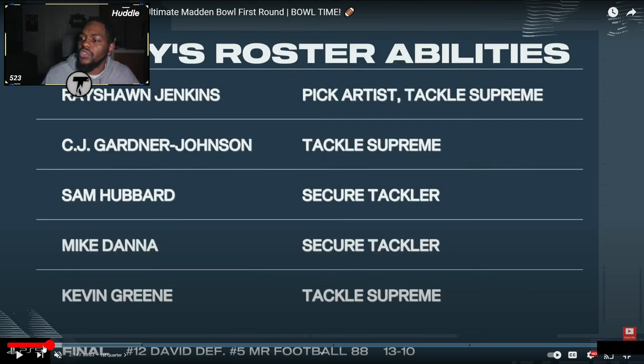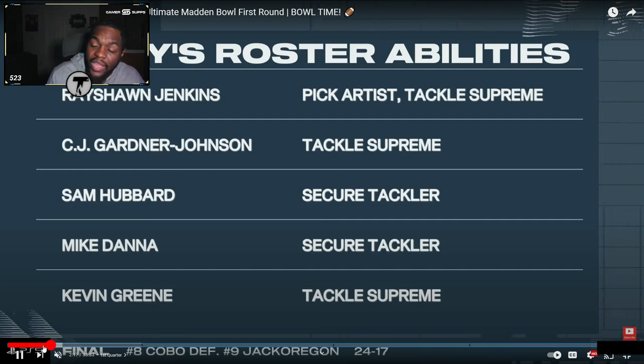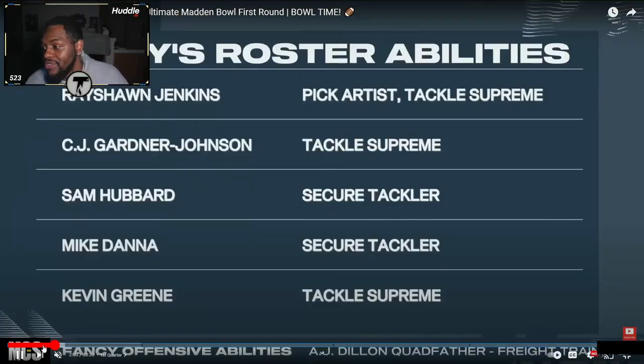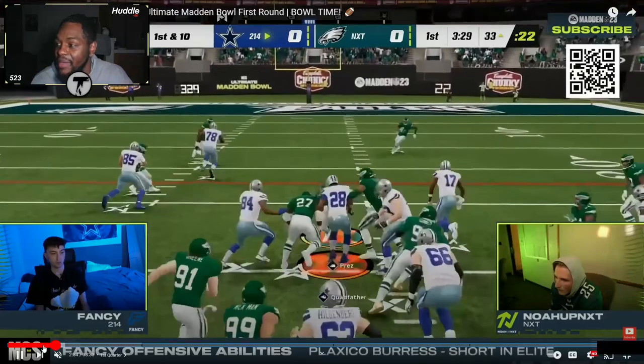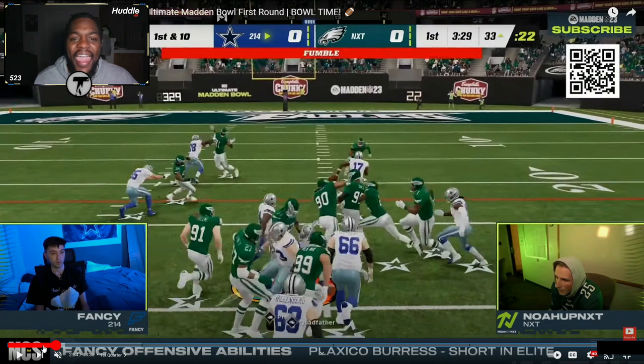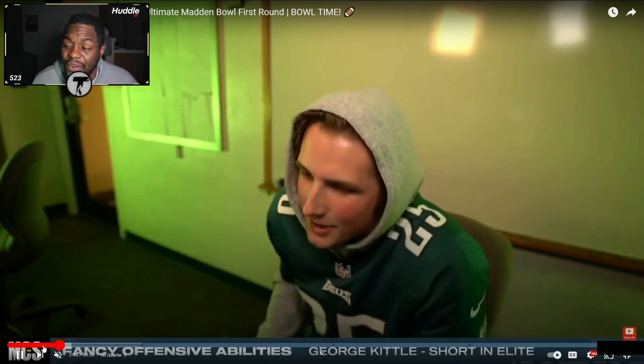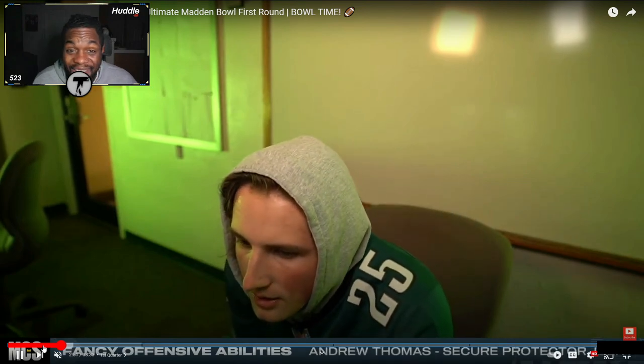On defense, Fancy has Sean Jaxon's Pick Artist and Tackle Supreme. He put two Tackle Supremes on the scene, plus Secure Tackler and another Tackle Supreme — people are trying to stop the Quad Father, that's the name of the game. Most of these are cheap one-AP or free ability guys getting big tackling abilities on defense. And on his very first carry of the game, Fancy's running back fumbles the ball.